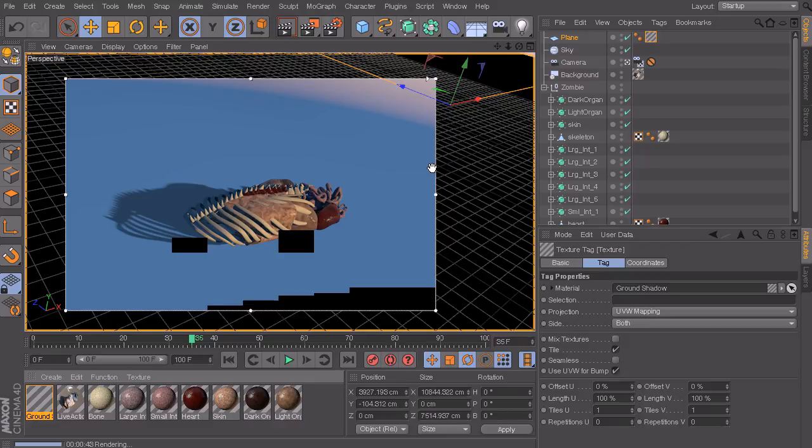We'll be able to use that alpha to color correct the ground to make it look like the shadow is there. What's important is that the ground plane is not being rendered into this - you're only getting the shadow. One thing you'll notice now is the sky is giving us some issues because the sky behind the shadow is just as bad as the ground plane - we can't really composite that.